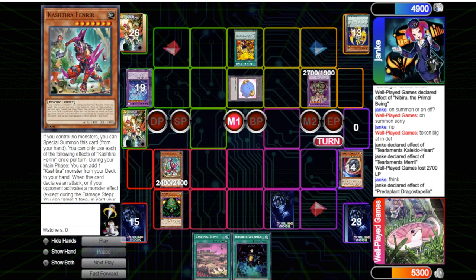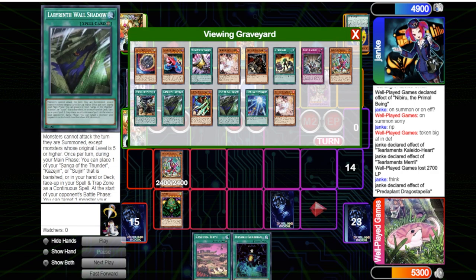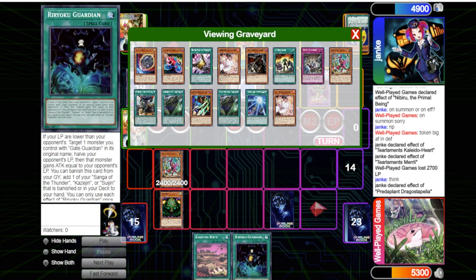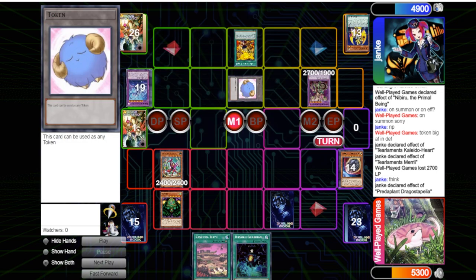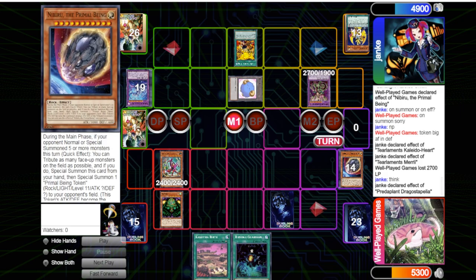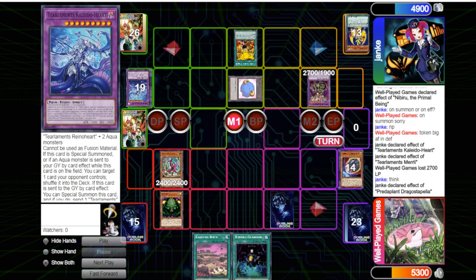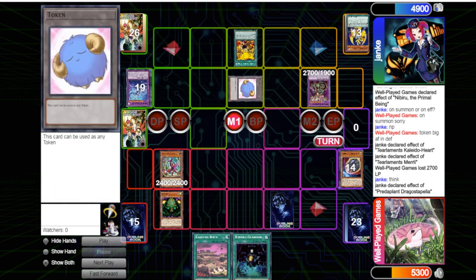I give them the token and Kaleido Heart returns, so he got to summon back and mill another Tier Limit, then make Dragostapelia — he crashes into it and goes into Drago. I start with Fenrir to attempt to search and bait out his Drago. For like two minutes I was looking at my grave and my field just like... Wind and Thunder does nothing, Guardian does nothing — what can I actually do?